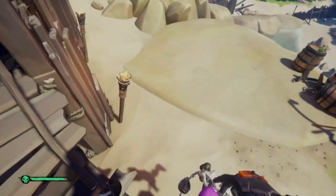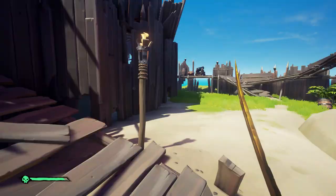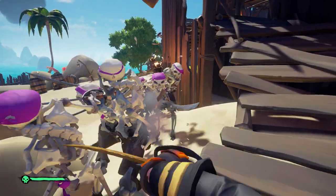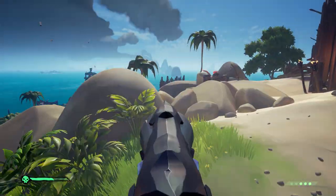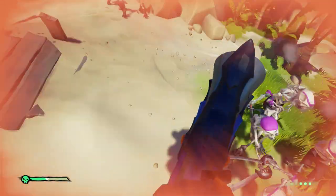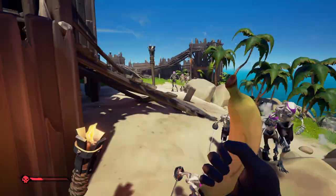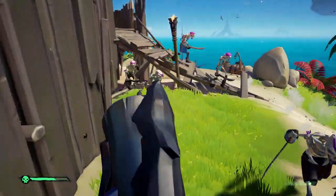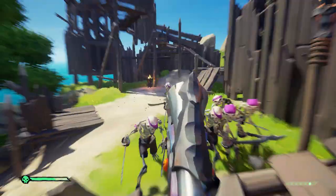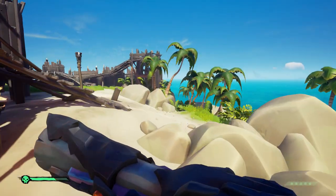Before you actually start fighting the skeletons on the island, I think it's best to scope out the area first. Once you get to the island, you want to know if there are any other players nearby. While I'm sailing to it, I'm constantly using my Spyglass to see if there are any ships on the way or in close vicinity that could come up to the Skeleton Fort while I'm doing it.